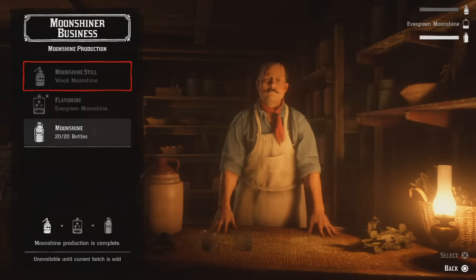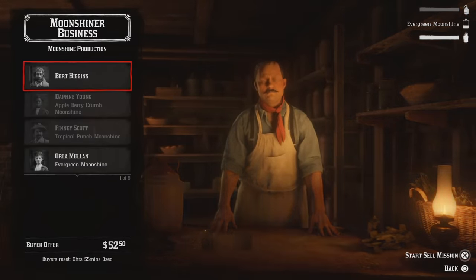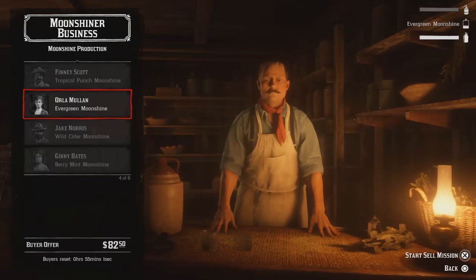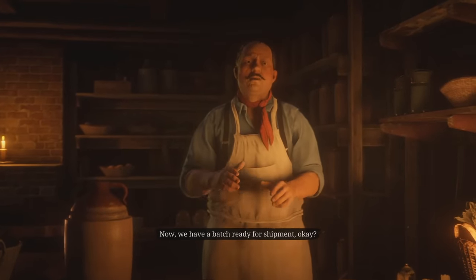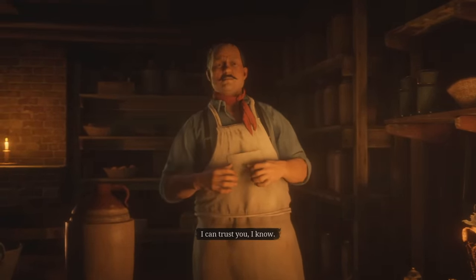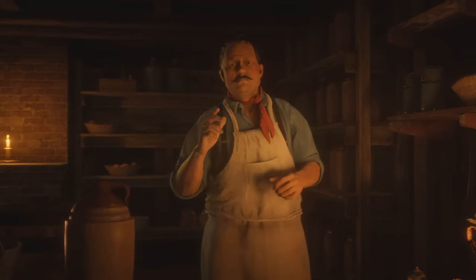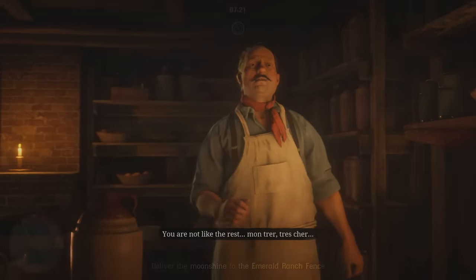Once your moonshine business is ready to be sold, it will give you a message while you're roaming around in free roam telling you that it's able to be sold. What you want to do then is simply head back to the basement and talk to Marcel in order to start the sale mission. A pro tip: if you happen to be far away from your moonshine business, you are able to fast travel from wherever you are to your moonshine business, which will save you a bunch of time.